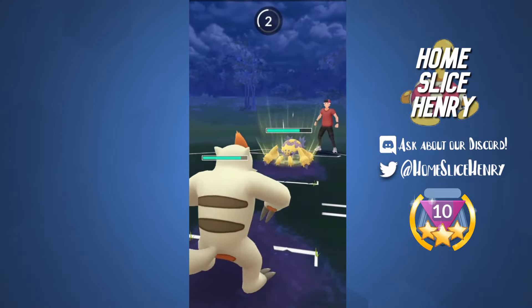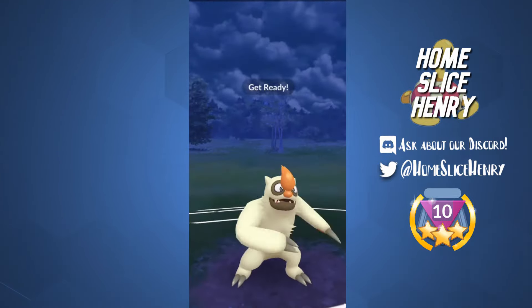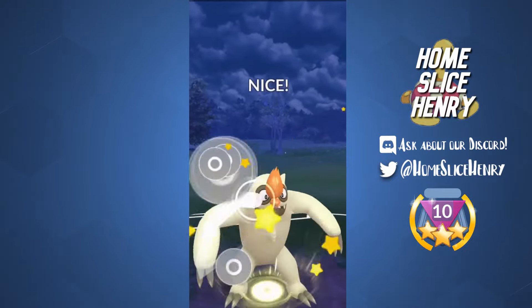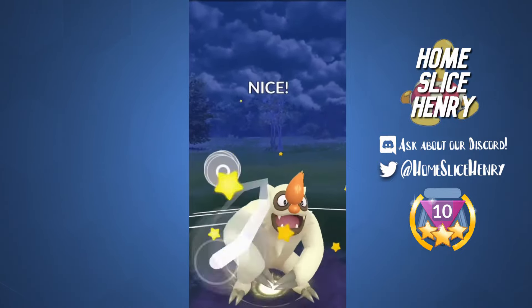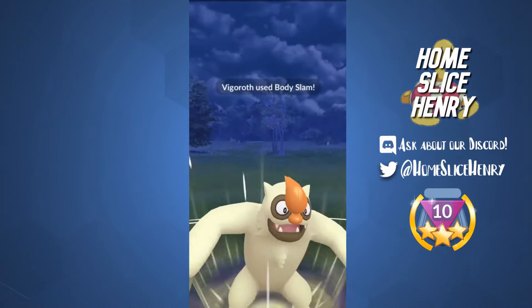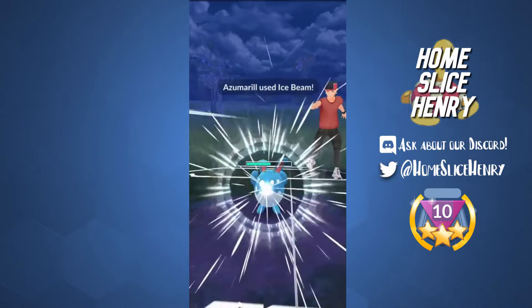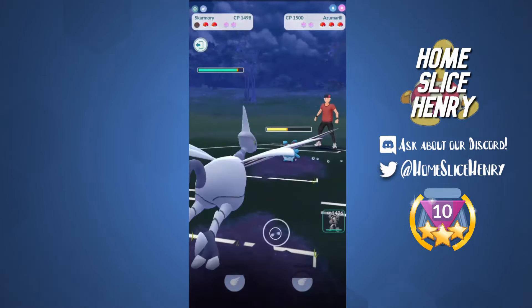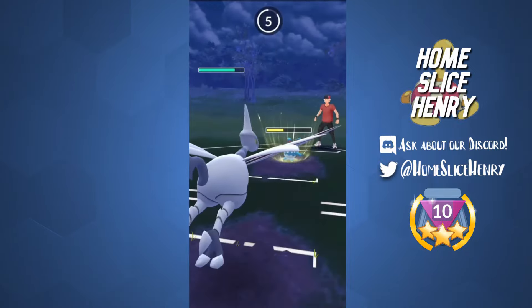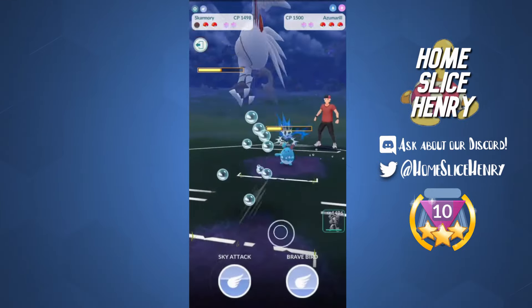We get a really bad lead in Galvantula. I save swap into Vigoroth and we draw out an Azumarill. Unfortunately my attack is debuffed, but I'm going to be going for a bunch of Body Slams. With that debuff, Body Slam is doing nothing to Azumarill — can't even get to half health. We're going to let the Azumarill take us out since we're debuffed. Not really a point in shielding. We're going to wait our Switch Clock and come in with Skarmory. They throw after 5, so this is just going to be an Ice Beam — I don't have to worry about the Hydro Pump.